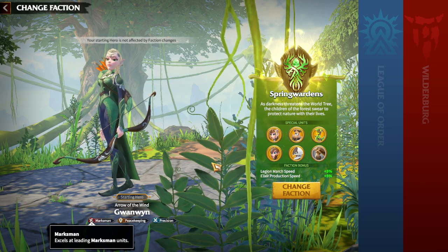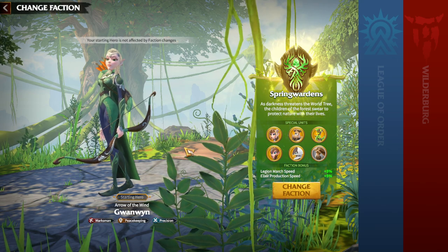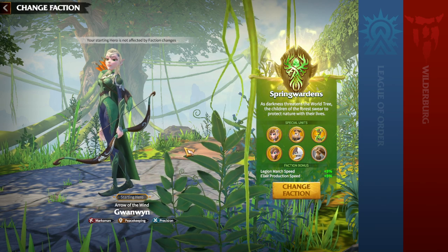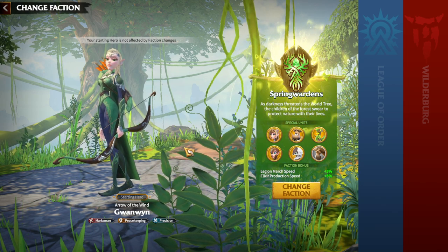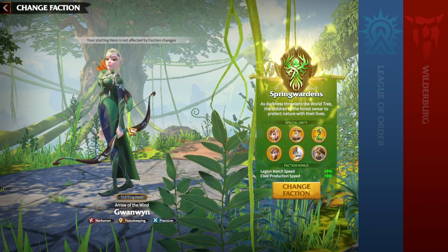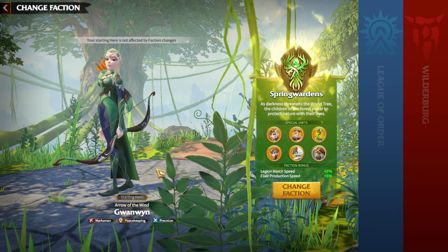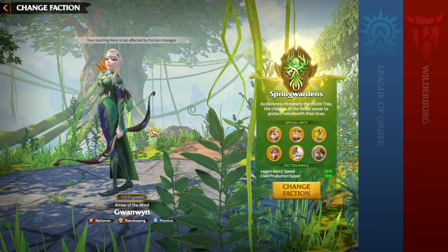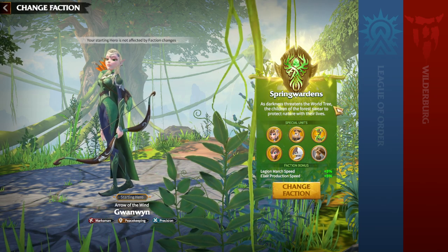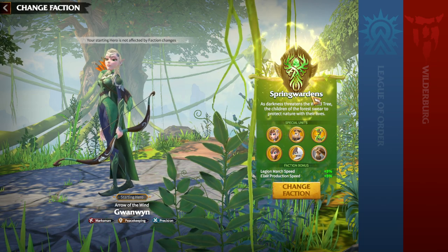The main appeal of Gwenwin is that she's really helpful for Behemoth fights — after awakening, she has a poison on her awakening skill. When the enemy has a high amount of HP, poison deals more damage, so she's great for high-HP targets like Behemoths. That makes Gwenwin better than average, though not the best. She's a fine starting hero if you're playing marksman, but remember Spring Wardens is mainly a cavalry faction, which makes it a bit odd.